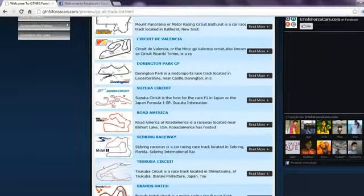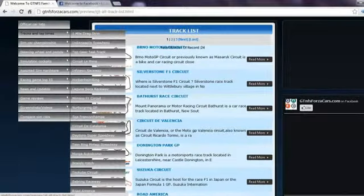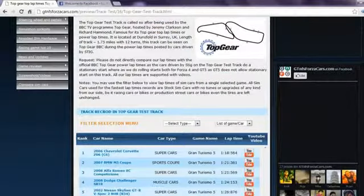Also, we have 24 world-famous racing circuits listed on our website on which we register the lap times of sim cars from different racing games. You can access the race car track list from the drop-down menu as well. Clicking on any race track will lead you to lap times of all the sim cars we have run on that track, arranged rank-wise according to their lap times.